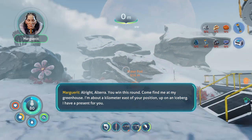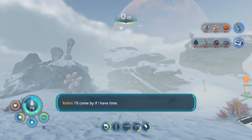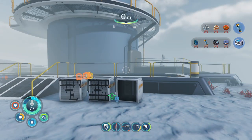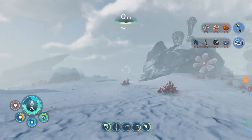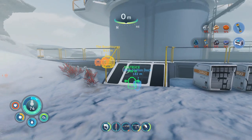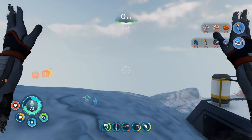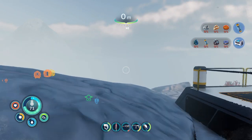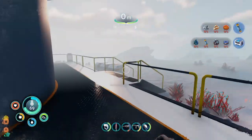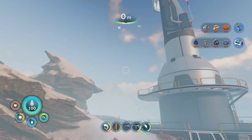Alright, Altera, you win this round. Come find me at my greenhouse — I'm about a kilometer east of your position, up on an iceberg. I have a present for you. I'll come by if I have time. Sure, whatever, if you have time for me in your busy social calendar. I have to figure out where she's at.